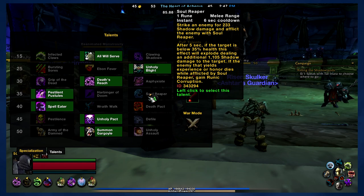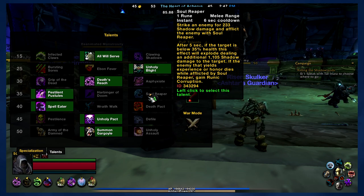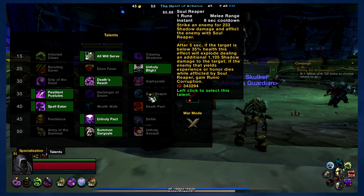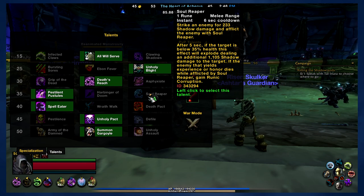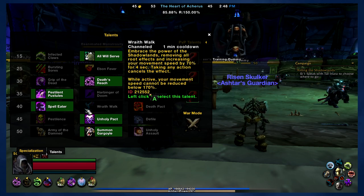The only other thing I can think to do would be to create a third macro with Soul Reaper included — one that you use whenever the target is below 35% health. But otherwise, it just doesn't work well with the macro given how the ability works. I don't really know how to fix that other than to suggest using it on a separate button. But that's pretty much everything about these macros and how they work.